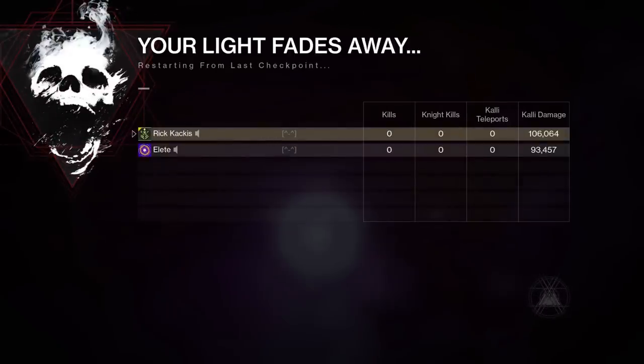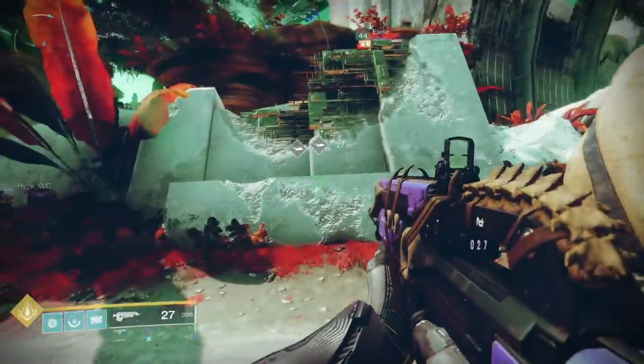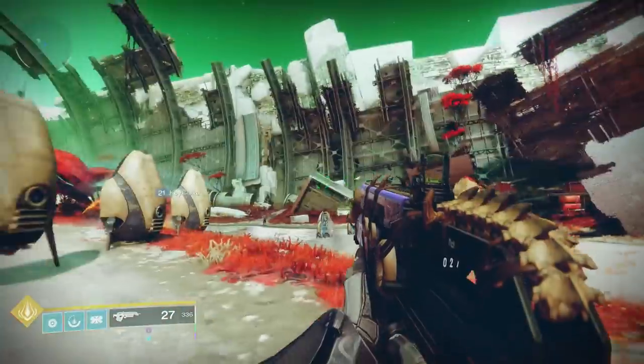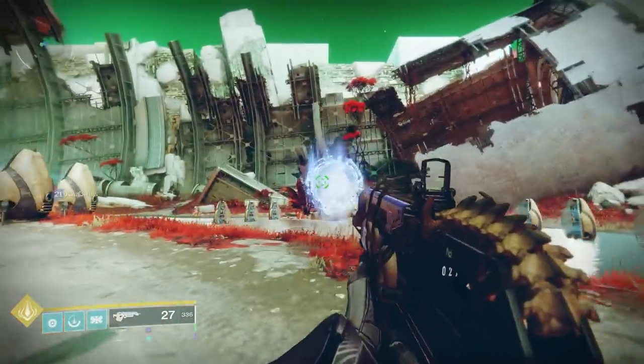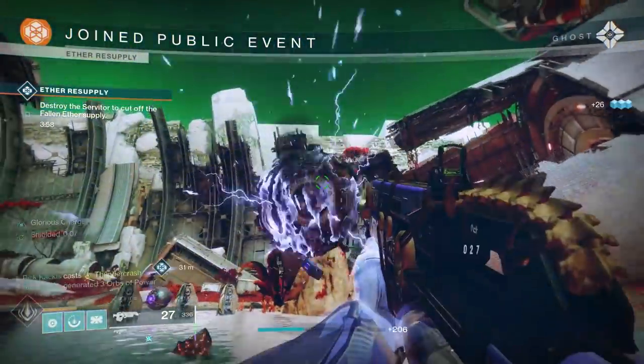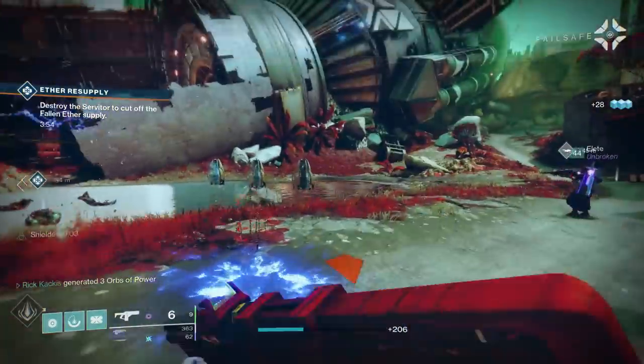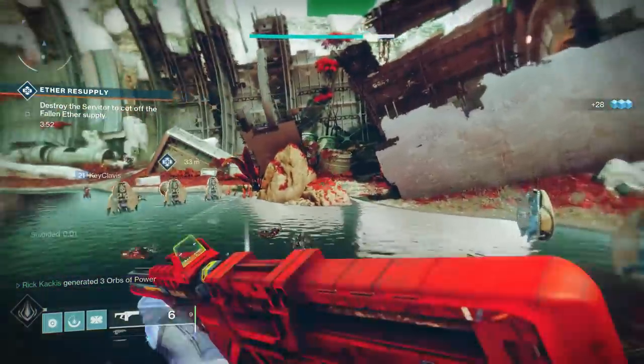75% more damage from your super is nothing to scoff at. It's just that Thundercrash isn't exactly meta, but one-shotting a bunch of pretty crazily tanky guys could actually make it a lot more meta. And definitely, this is one of the more fun exotics to use. By the way, I never noticed the overshield, not even a single time, so I don't think that's really the reason you're using this thing.